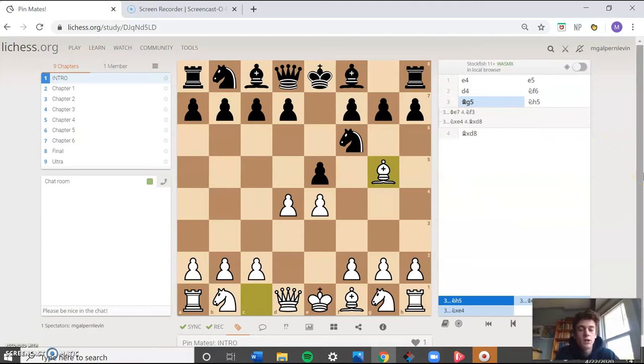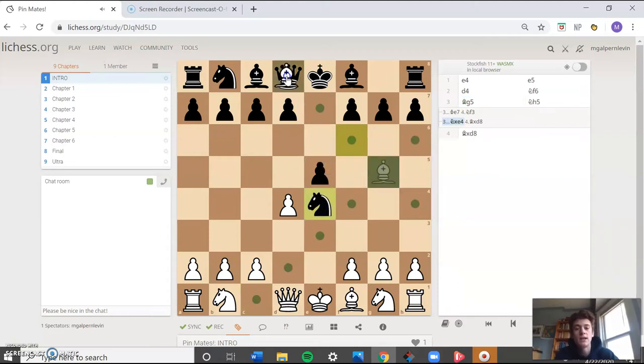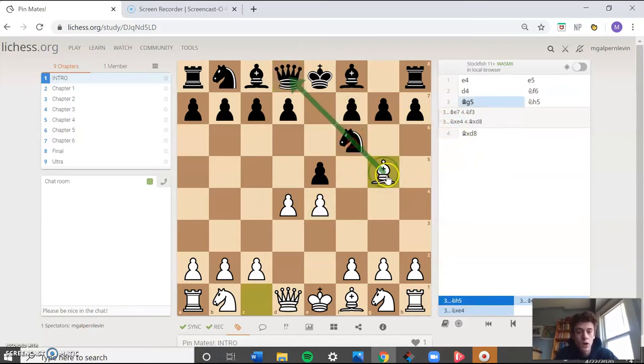Before we get started, a review never hurts. Let's remind ourselves what a pin is. This is a random position I've set up just to demonstrate. This knight on f6 is pinned because if this knight chose to move — let's say white chose to play knight takes e4 — white would be able to take the much more valuable queen on d8. This is what we call a relative pin.